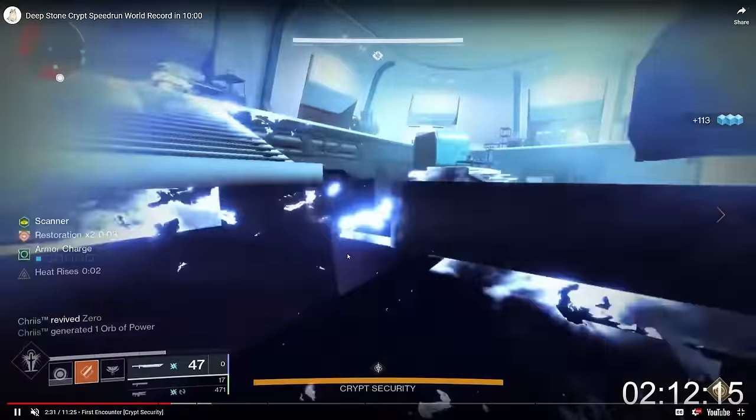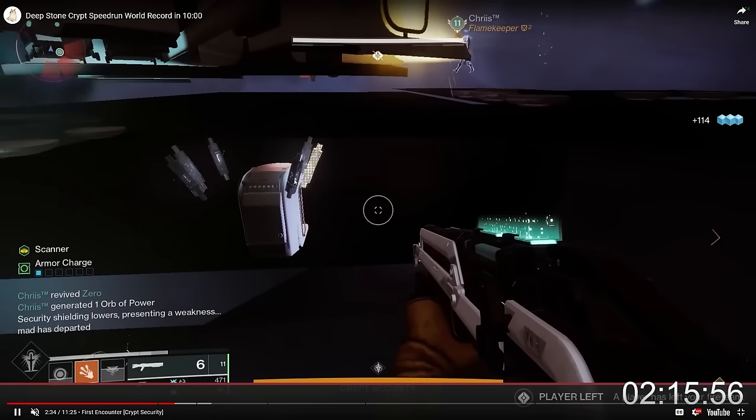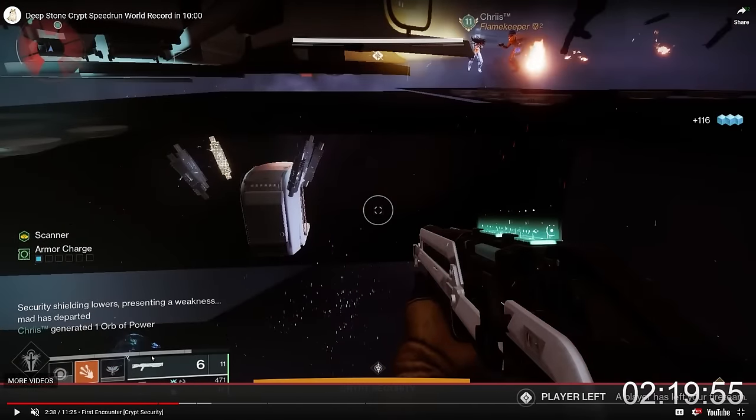Another benefit to OOB scanning is that you never need to transfer scanner between two players. The scanner can call out the buttons downstairs and then immediately stick their head into a little block to call the fuses. Gunnerhawk is calling out these fuses while surrounded by enemies — and because Vesper of Radius gives increased class ability regeneration when you're surrounded by enemies, he can farm up his well while calling fuses.